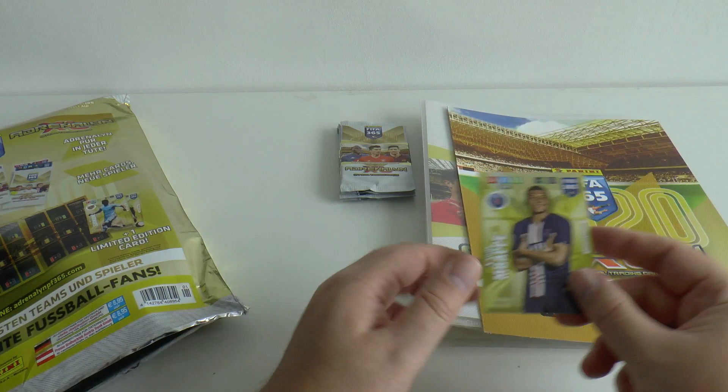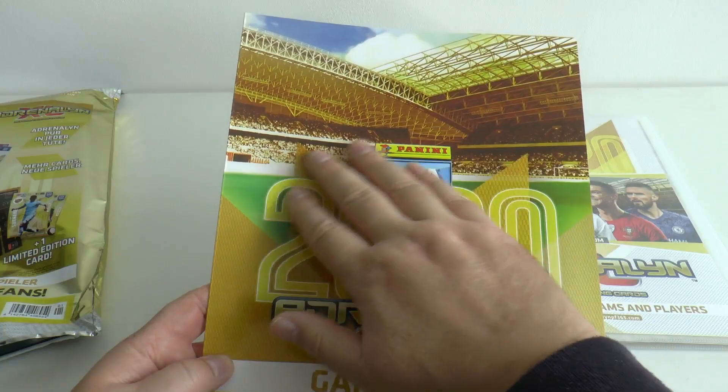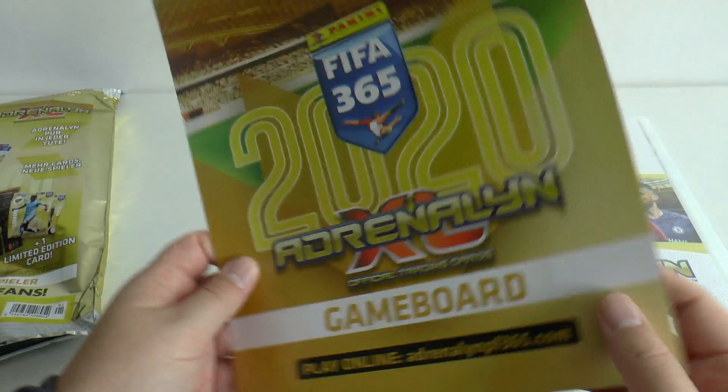Here's the game board — very nice. The 2020 design is enlarged there with a fake stadium. It's a decent quality shiny card. You can put your team on there — that's half the pitch in a sense. There'll be all the formations you can use; they're very similar to last season's game board.